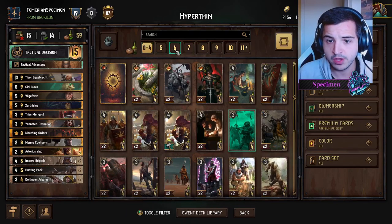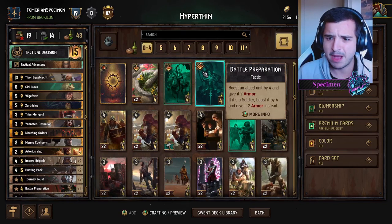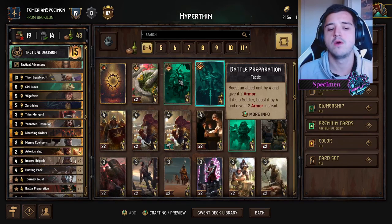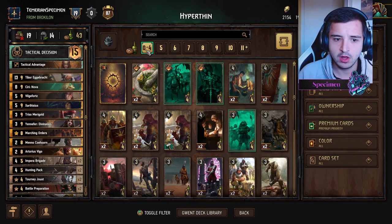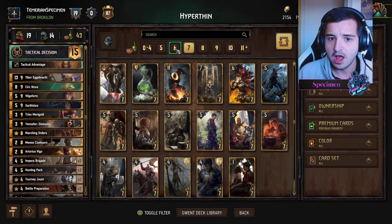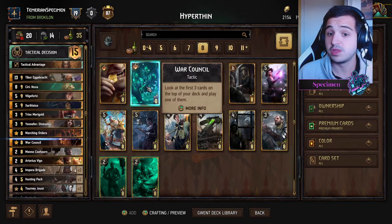Those are our three bronze units. We're also using double Battle Preparation and double Tourney as cheap specials. Battle Preparation now boosts by six on a soldier, so Meno into Battle Prep is an eight-point play — not amazing but usable. The last six slots are more flexible; a lot of past decks used the Golem but you can get away without it now.